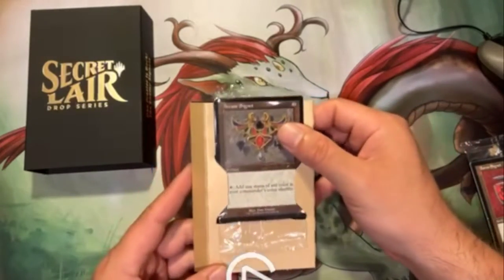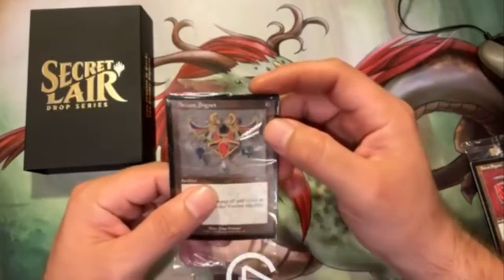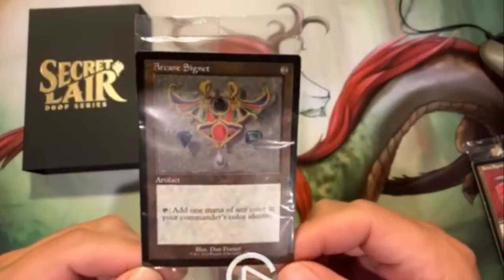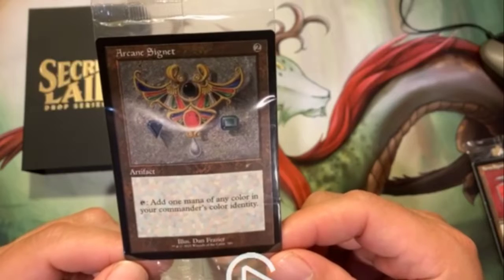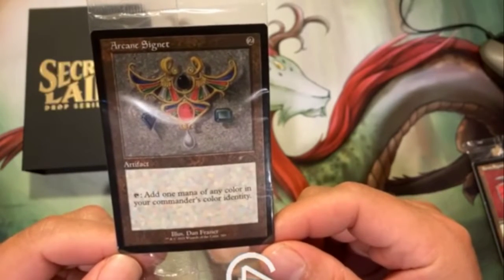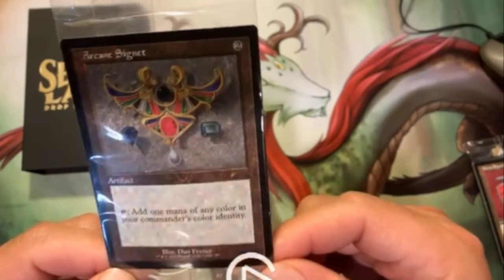There's a bonus card here — the Arcane Signet — for the Commander players out there. Very nice. Arcane Signet adds one mana of any color in your commander's color identity.